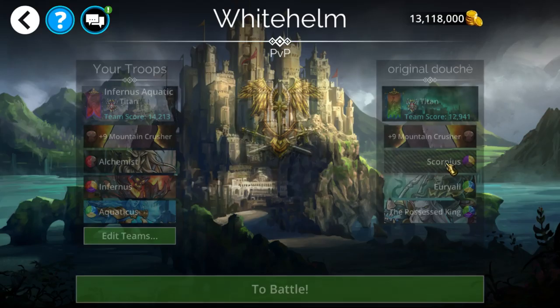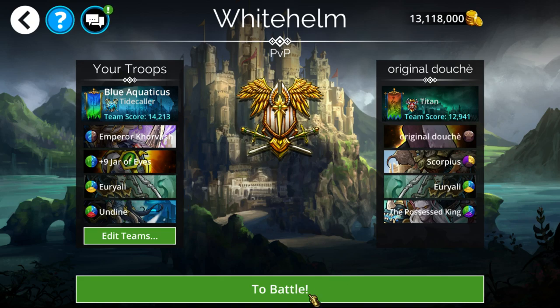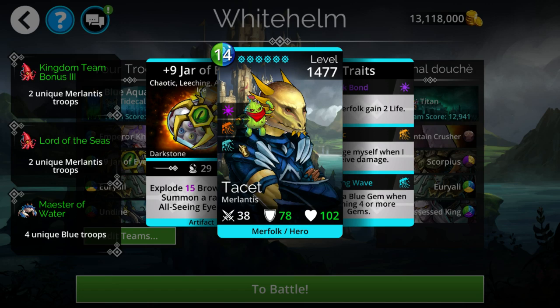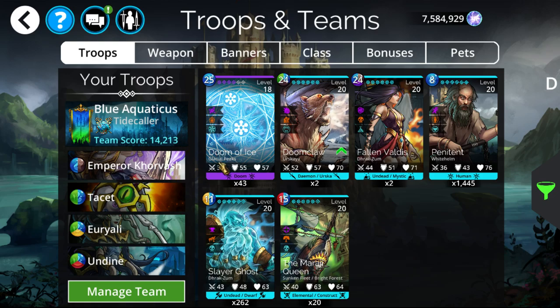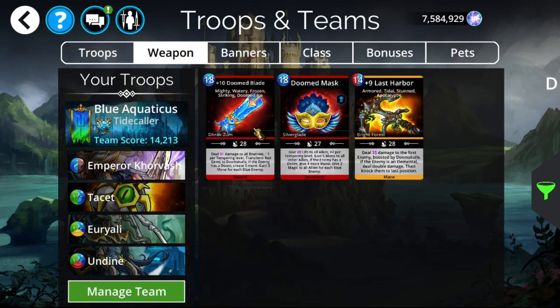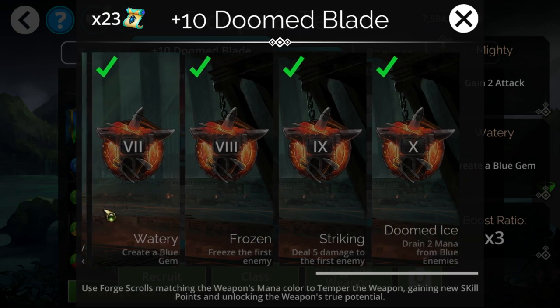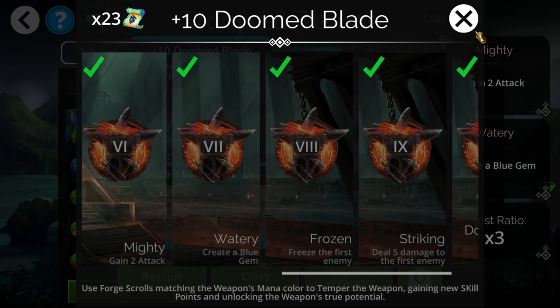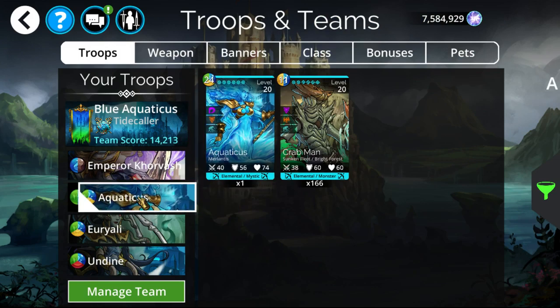Next up we have a blue Aquaticus team running pure blue. You can also run this with the Doomed Blade in the first slot instead of Jar of Eyes, but I figured more people would probably have Jar of Eyes than the blue Doom weapon. I thought the Doomed Blade had Blue Storm on cast — but it doesn't. Never mind, don't run that, just run Jar of Eyes. So we're running this as pure blue — Aquaticus in the lineup.